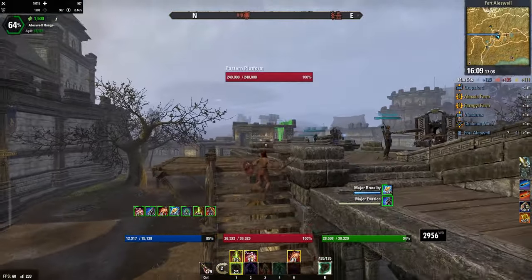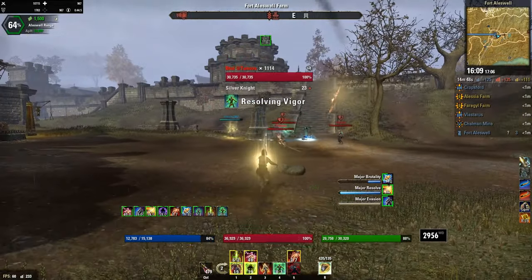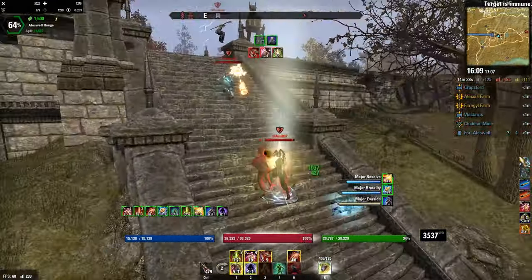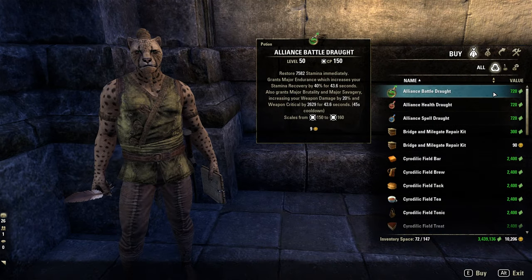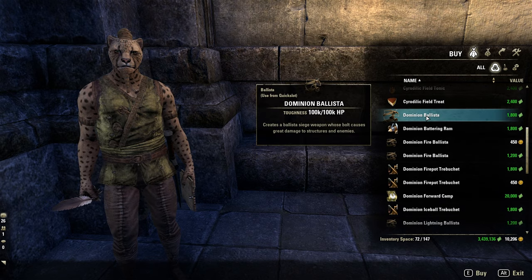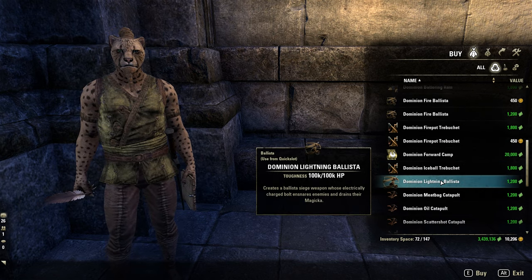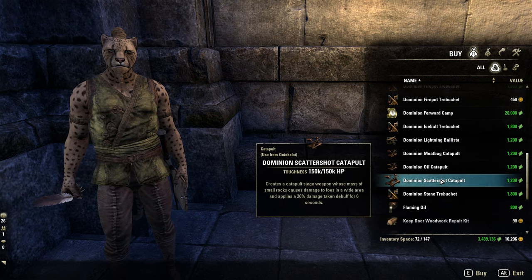Contrary to popular belief, you cannot take keep doors down with light attacks — that's why you use sieges. There are various sieges that can be used for both offensive and defensive purposes. So next time you are in a keep siege, make sure to steal a siege from someone and use it to your personal gain. You can buy sieges from siege merchants located in all keeps, bases, and outposts. Ballistas and trebuchets are used against structures. Fire ballistas, catapults, and flaming oil are used against players. Forward camps are used to resurrect your allies so they can die all over again.